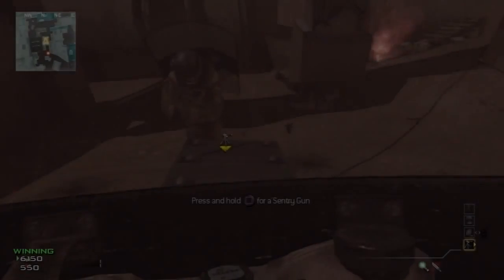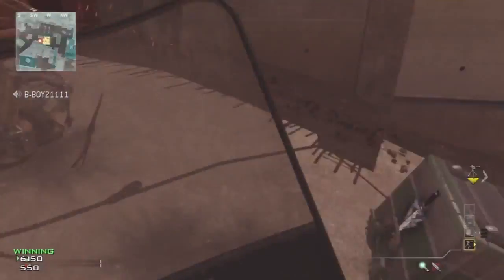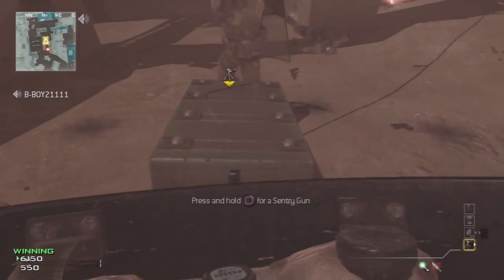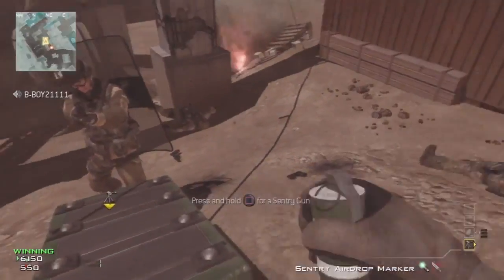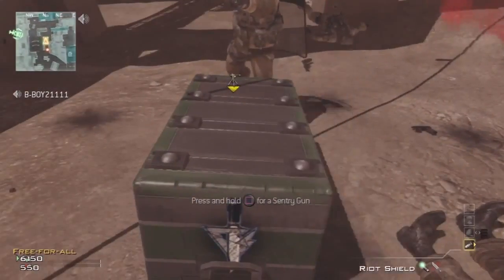Hey guys, what's going on? Glitcher Much here from Those Glitcher Guys HD. Today I'm going to show you guys a new glitch out of the map Hardhat, using a riot shield knife lunge, a care package, and a shotgun jump. You want to get a slanted care package on this hill and call it in.